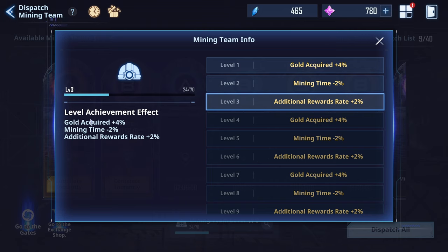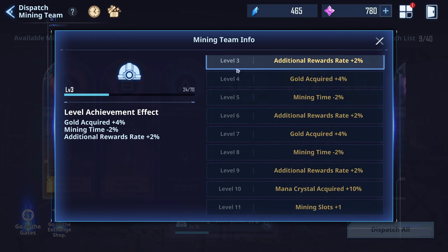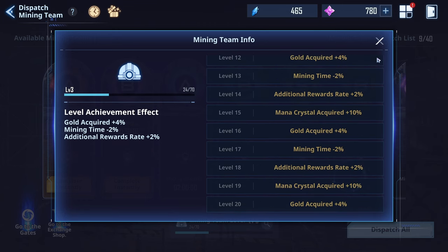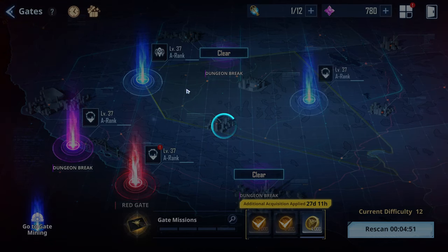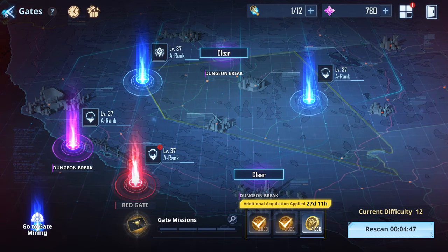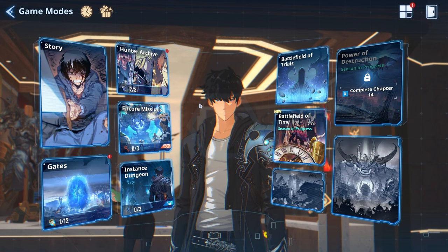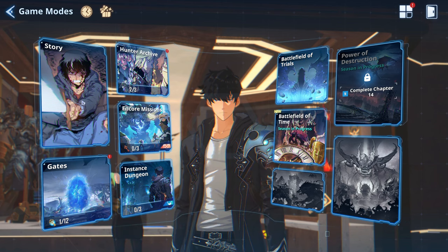The Mining Team Effects also matter — the higher your level, the more gold you earn from AFK gathering. It won't increase drastically, but over time the idle coin collection will definitely grow.